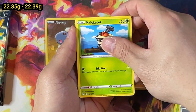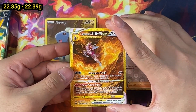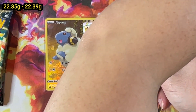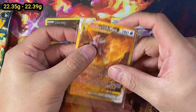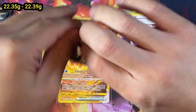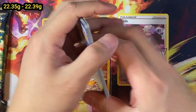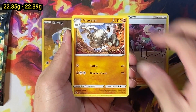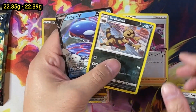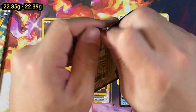I saw the gold border and was hoping it would have been one of the other ones, but don't complain when you pull gold cards - that's my life philosophy. So Origin Palkia V-Star, very very nice. This is the 22.35 to 22.39 class and we pulled a gold card! And our first V card here. I didn't imagine there would be a lot of V cards in this set, but there you go. For Japanese, this is actually a gym promo card - you can only get it when you join one of the local tournaments.